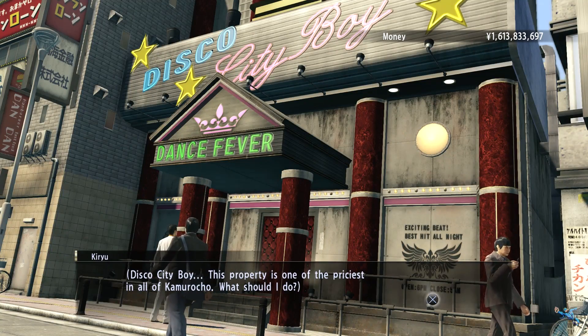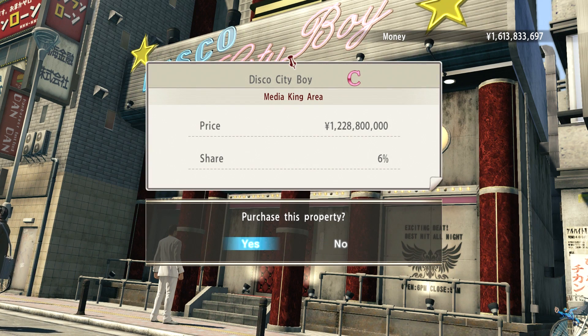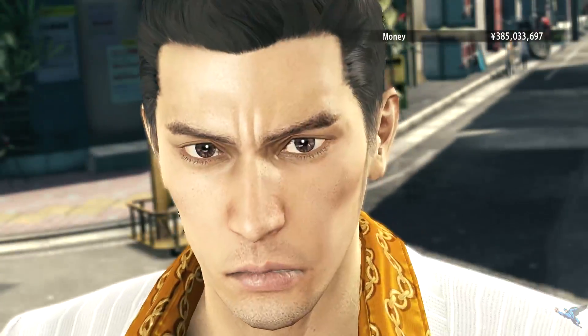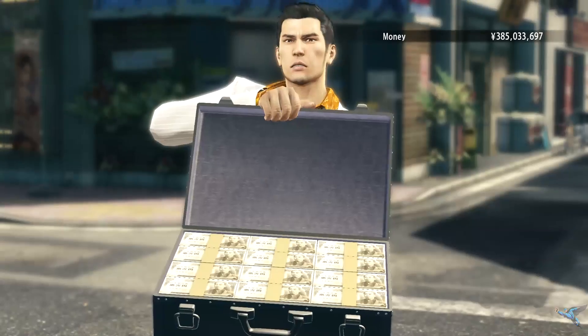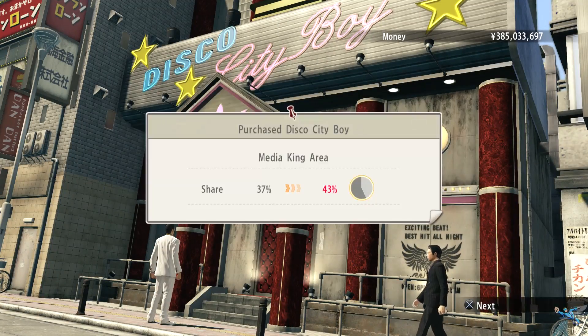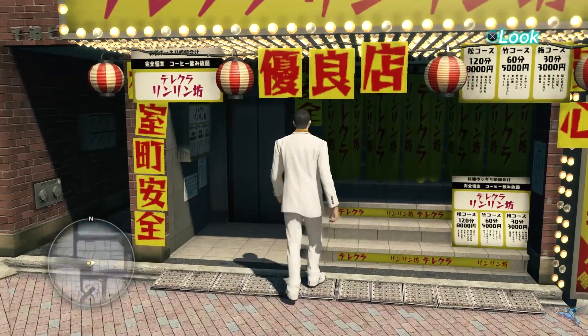This next building is the priciest and you can find it on Shifuku Street. It's a disco club and it sets you back one billion two hundred and twenty-eight million. This is the big ticket item — this is the one where Cosmo tosses out the cash and makes an offer. Get this as soon as you can because it's gonna earn you some big bucks.